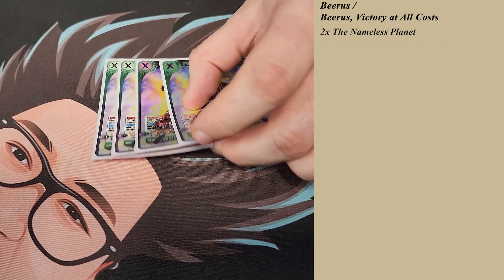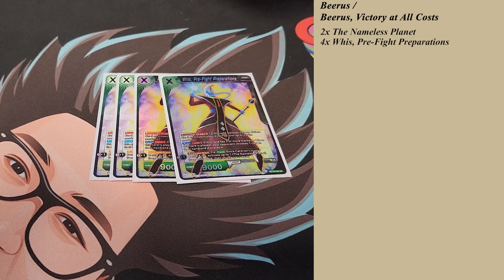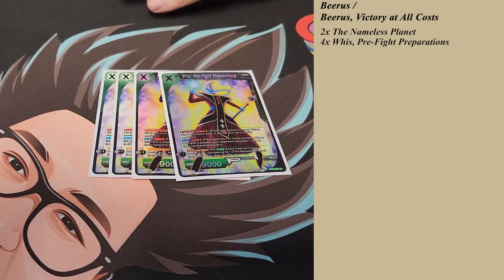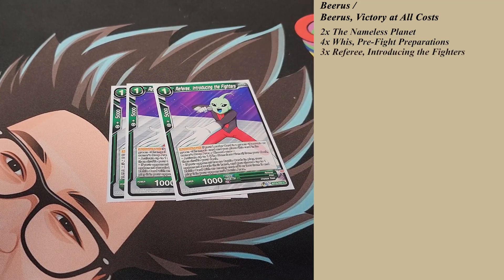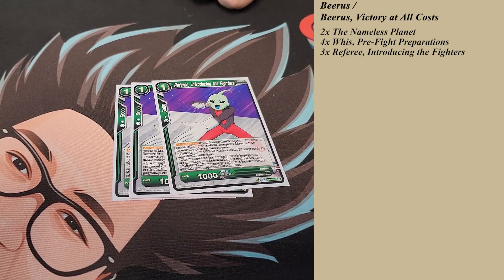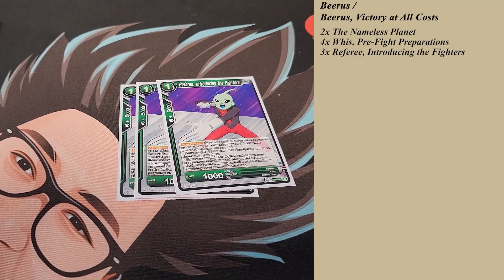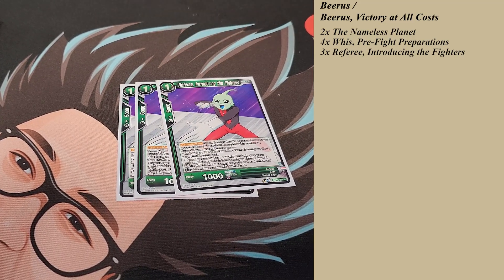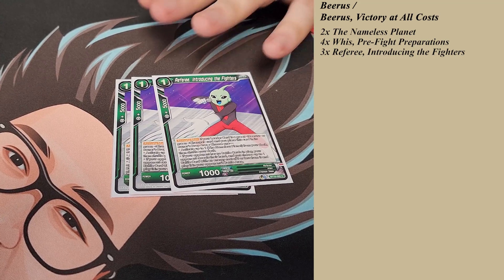To get the planet out, we have a couple ways. We have Weiss Prefight Preparations — it has empowered green 3s so it can carry over markers. Auto: if this card has 3 or more markers on it, your opponent discards a card, so you get a little bit of hand control. And the plus 1 will fetch the field card from the deck — an easy way to get it out turn 1. We also have Referee Introducing the Fighters: you tap 1, send this to activate main, send it to drop area, and you can choose to either activate the Nameless Planet or reveal your opponent's hand and play a battle card with an energy cost of 3 or less. This gets your field card if you don't have it turn 1, or peeks their hand and plays something for them.